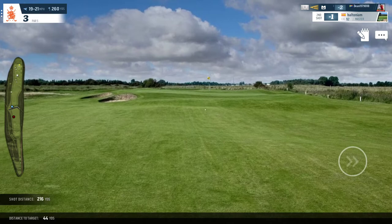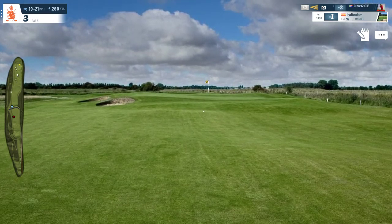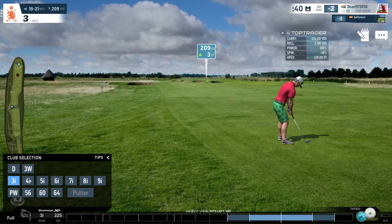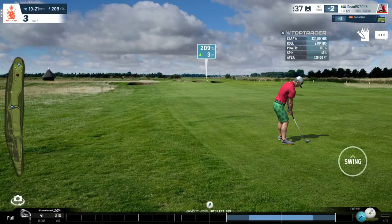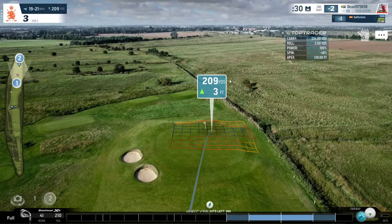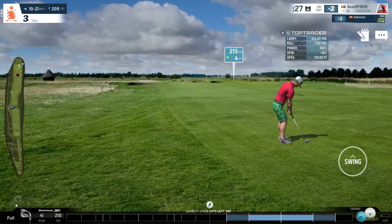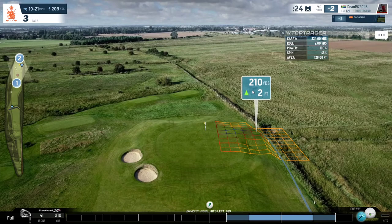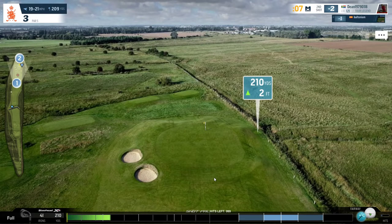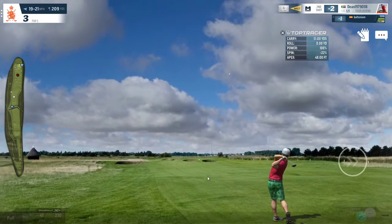My opponent has landed his shot just short of the green. I'll be going for the green from 209 yards out, so I'll be using my 4 iron with a 210 rating and a touch of backspin to get the ball to stop on the green. I'm going to aim well right of the hole due to the wind. I want the ball to land in this region and feed its way either to the flag or just behind it. If you miss the ding it's going to be even worse.